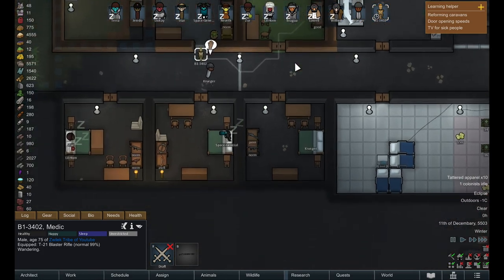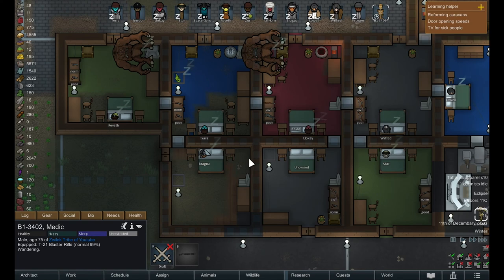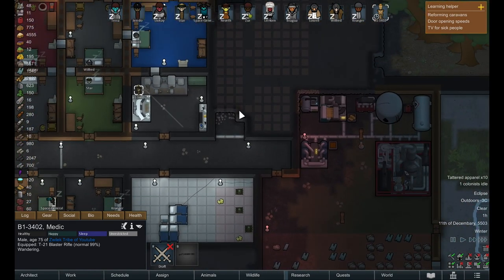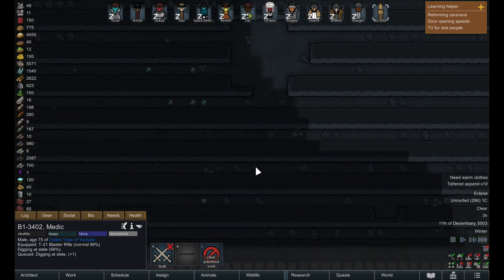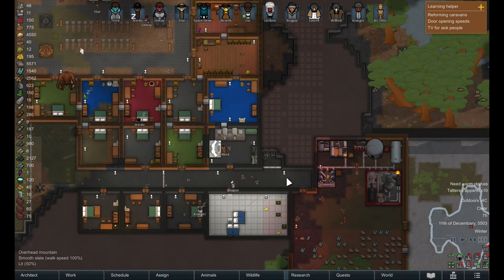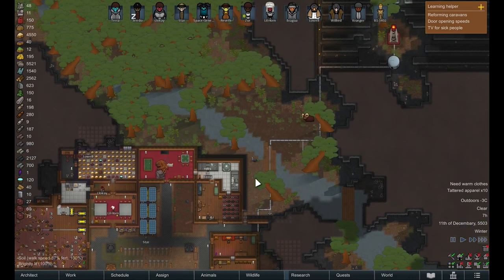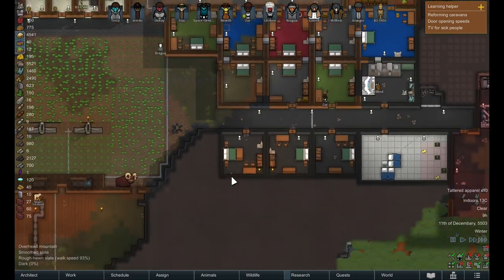The nice thing is the droid does not seem to need a bedroom - he hasn't taken the one unowned bed yet. He is going to just constantly wander around our base and do his thing. It will be kind of annoying to highlight every single job, so yeah it's going to be not as beneficial as I thought it would be to have a droid around. With that being said I think we may end the episode here - I really wanted to see what the droids would do and it definitely wasn't what I expected or hoped, but it is good to know.